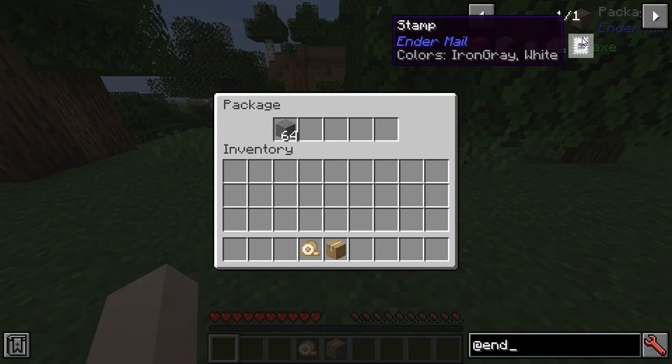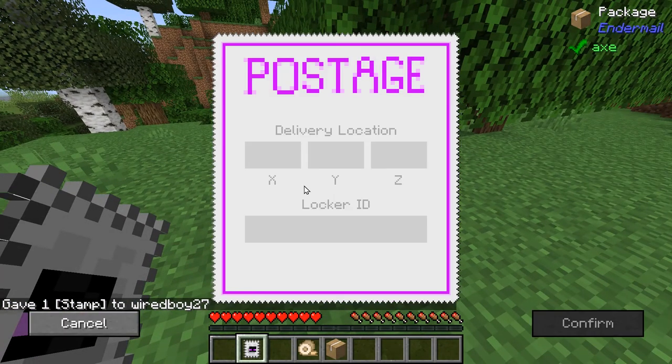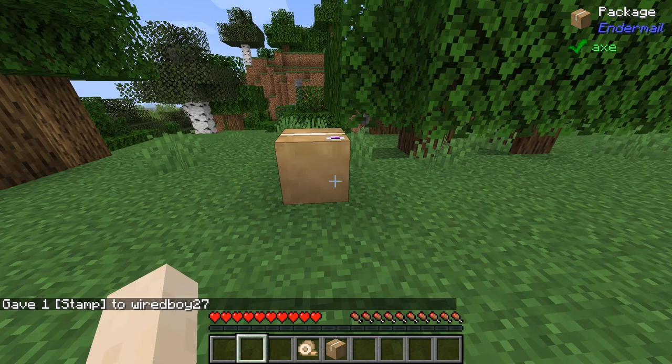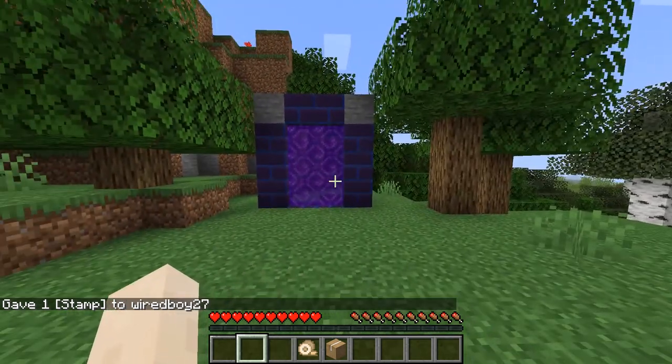The main feature though is this. We're going to put a stamp and go to coordinates 995971 or something like that. We press confirm and now that package is confirmed to be sent to a new location, which is right through that portal.